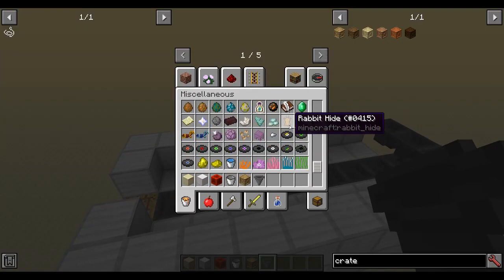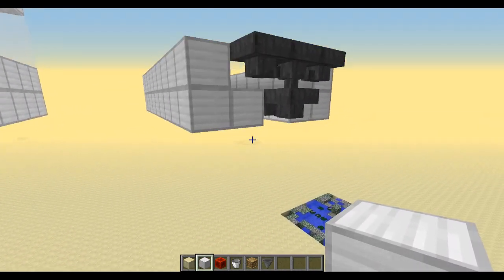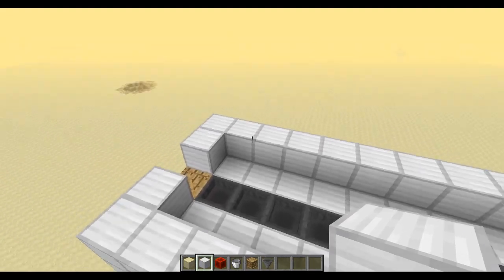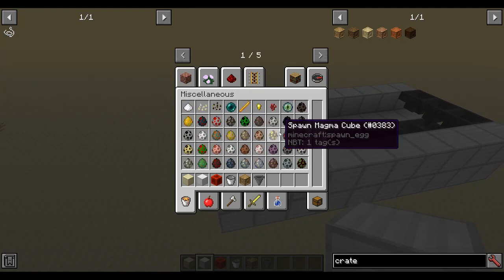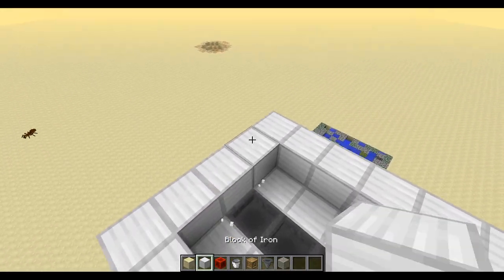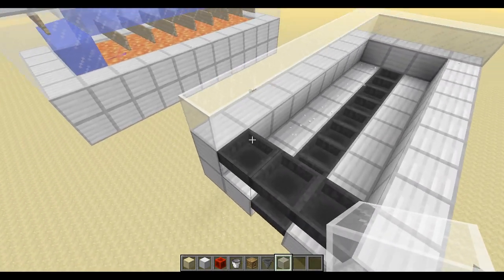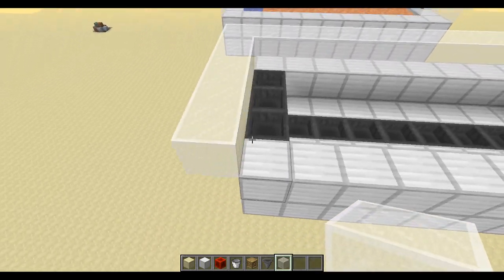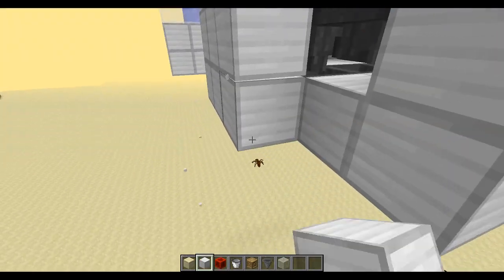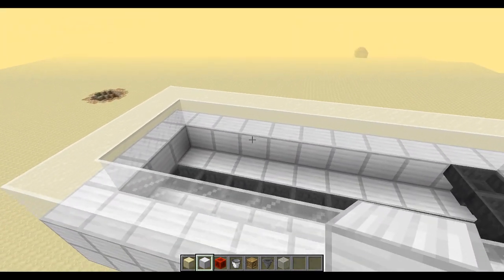Do the lava last - lava last! We're going to make an L-shape like this to make it more flush. Now we're going to use glass - you can use any type of glass. Make sure you put a block there as well, otherwise lava will go everywhere. Place a ring of glass on top of that, and the ring of glass has to come out one block so it can catch all the liquids. We're going to block all of this off like so.